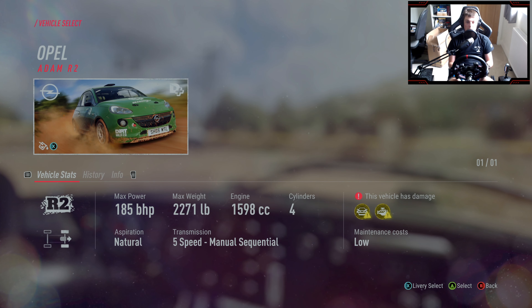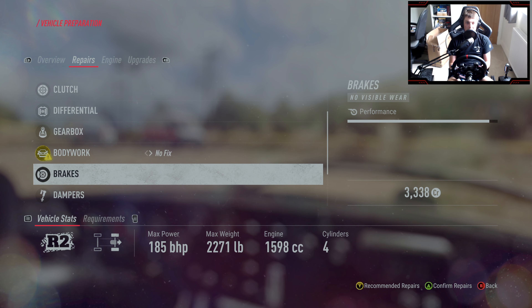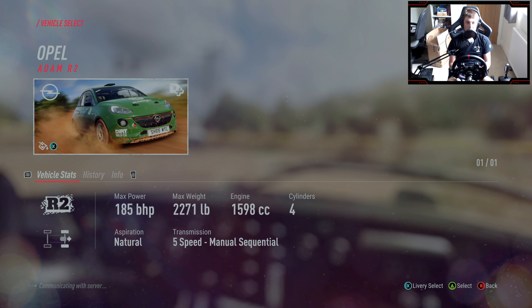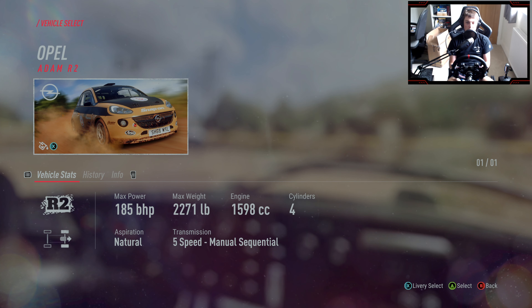Hello everyone and welcome back to a brand new video where today we return once again with more Dirt Daily — the little series we're doing here as we prepare ourselves for WRC23. Today we are back in Spain, this time around in the Opel R2 car. Have we got any cool liveries? We'll go with an orange livery for this one today.